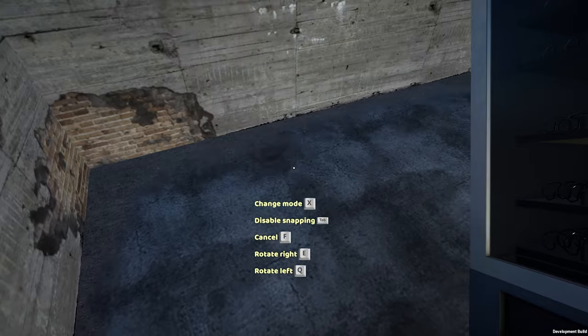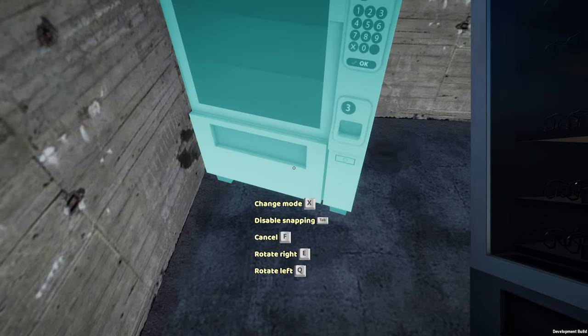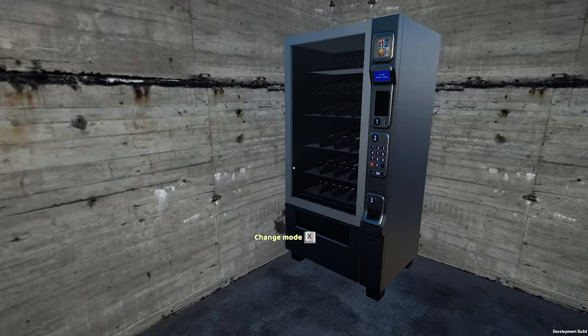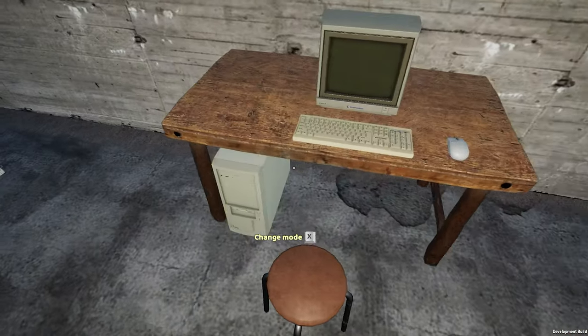I'm going to get this vending machine set up. Every time it clips into the wall it spins back around again. Finally, set it up in the corner there. And I don't know what we want to do with this other item — set it off to the side. We don't need that right now.